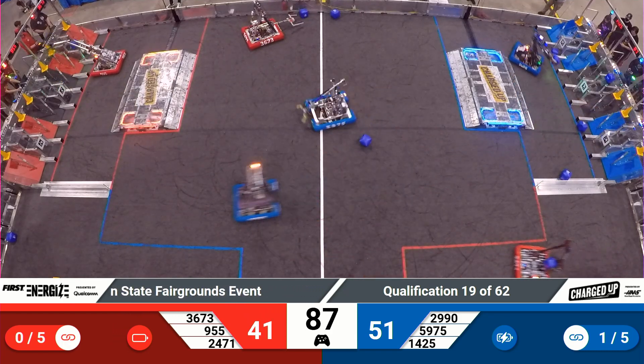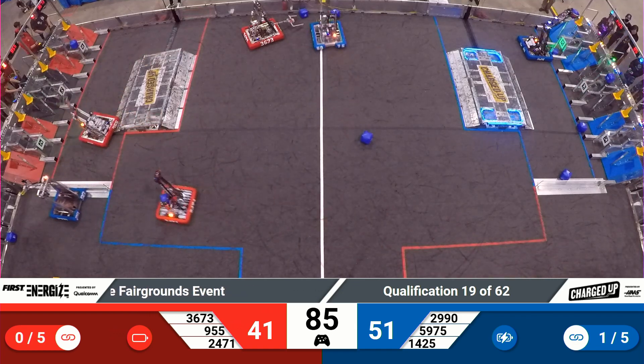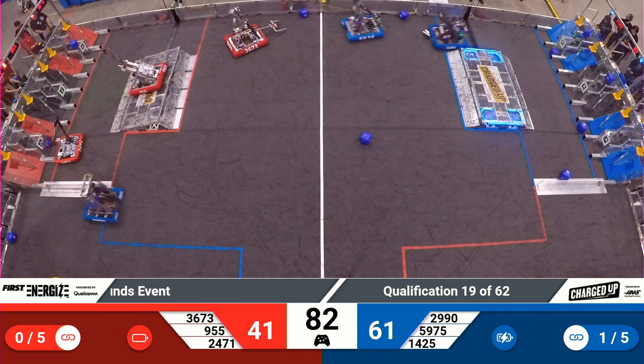Blue Alliance is scoring away in their community zone. Red Alliance is going to try to match it, but they are starting to fall behind. That cone does make up some ground, but they're about 15 points behind.